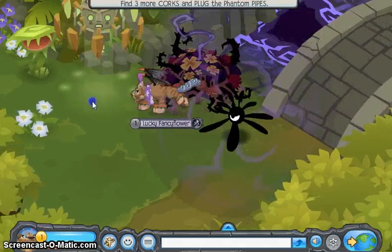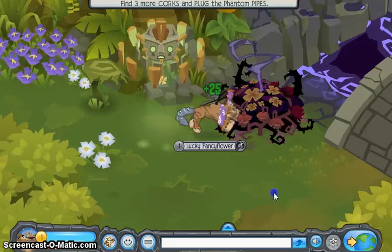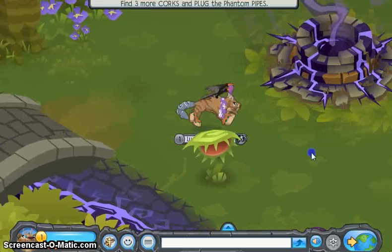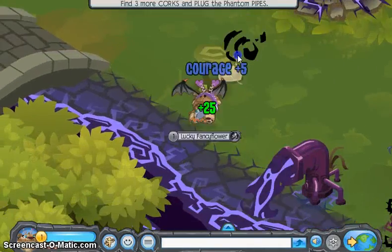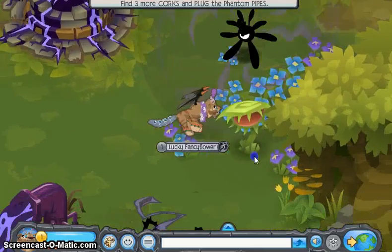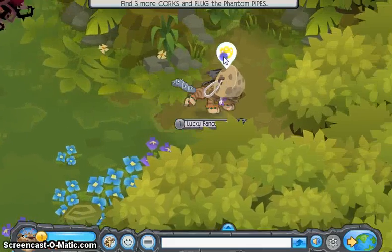When you're playing with your friends it is really easy. When they also help you, you get gems, or you can collect the gems when they trap a Phantom. I always try to trap all of the Phantoms so later they cannot hurt you.